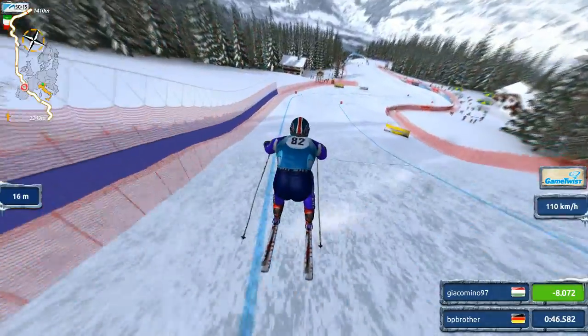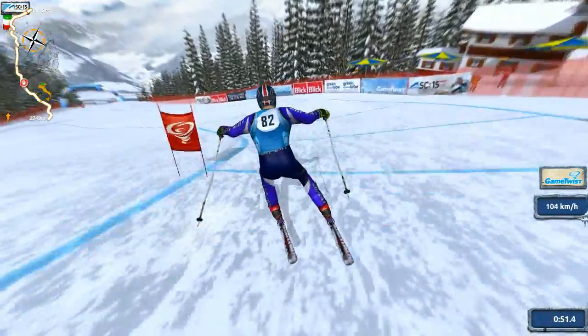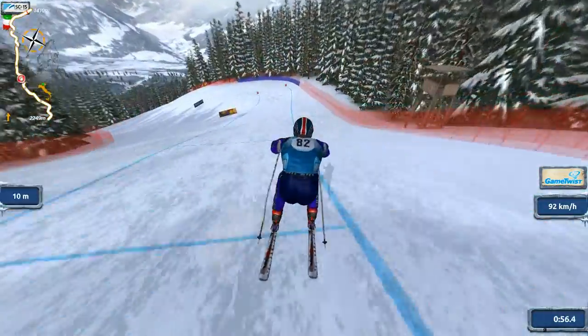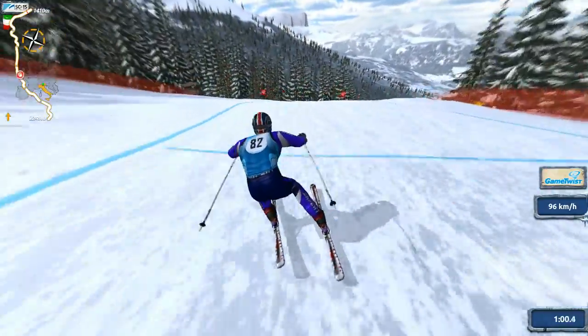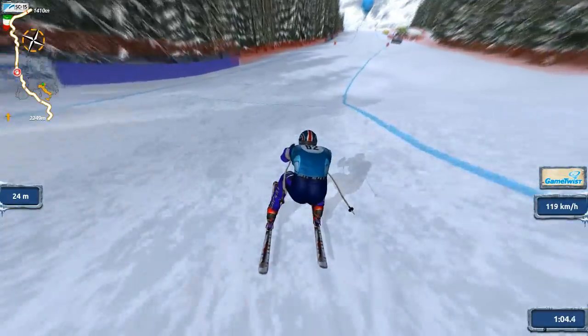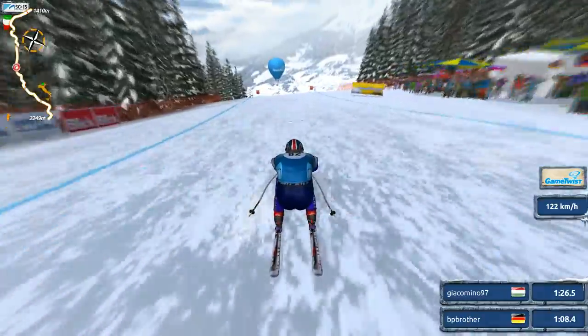Head for the left side, gonna jump down at the left gate. Then almost immediately go to the right and then to the left again. Go to the right, do not press this jump. Then somewhat stay in the middle, press this jump so that we have all the mountain to accelerate. And if you do it right, you get speeds of 122 and more.